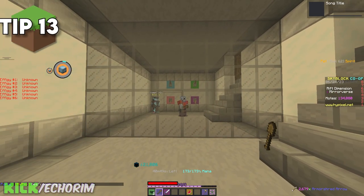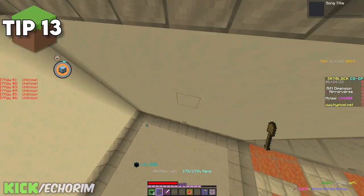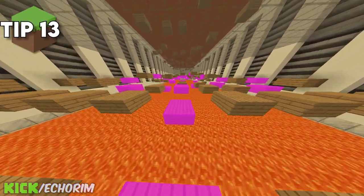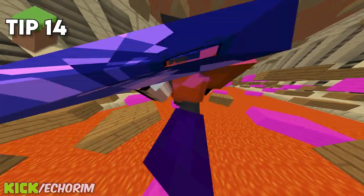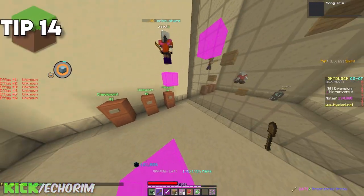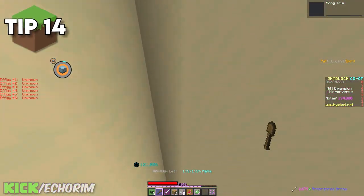When you guys are having a hard time trying to complete the Mirrorverse and trying to get the time charm, you can have another player do all the puzzles for you while you just have to do all the parkours. Another great tip is to basically have a mod that tells you every single spot that you need to jump in, which allows you to save a lot of time and effort when trying to complete parkours.